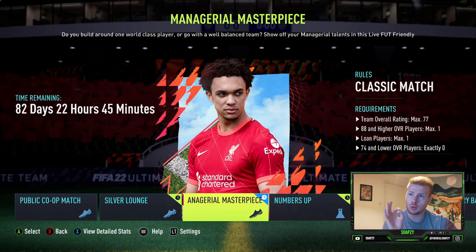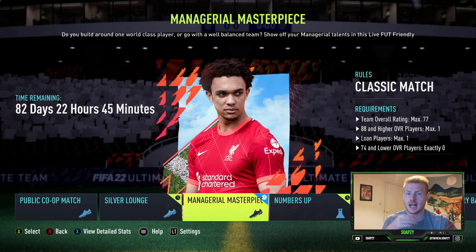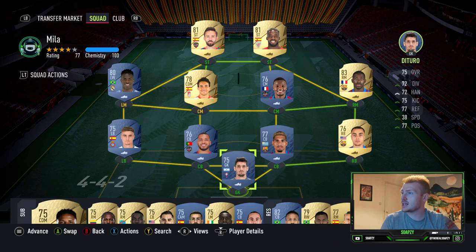The requirements for managerial masterpiece mode: maximum 77 rated squad, only one 88-plus player, one loan player max, and you can't use any silvers — it has to be all golds in your bench and your team. Let's jump straight to the team I've built to help you out.